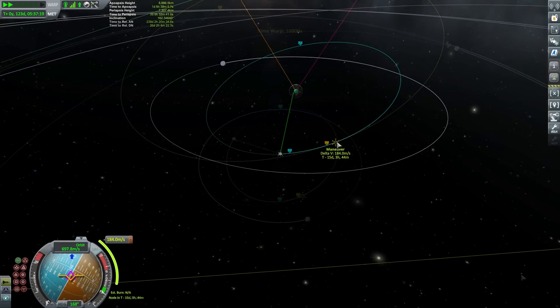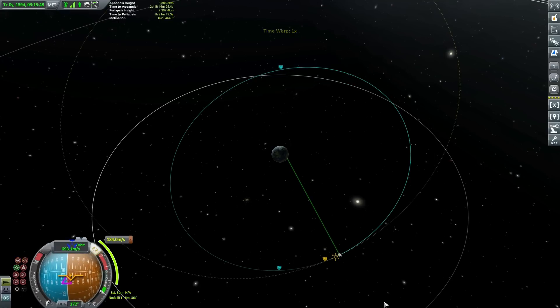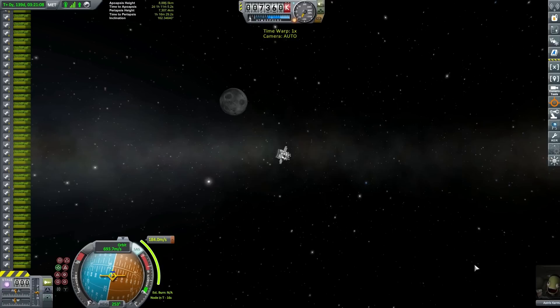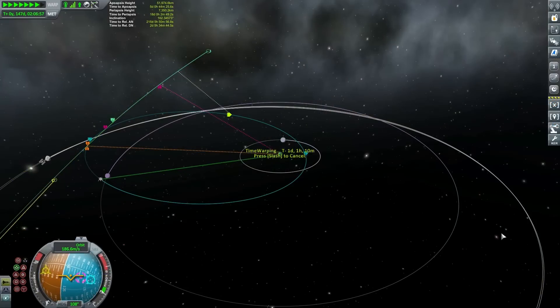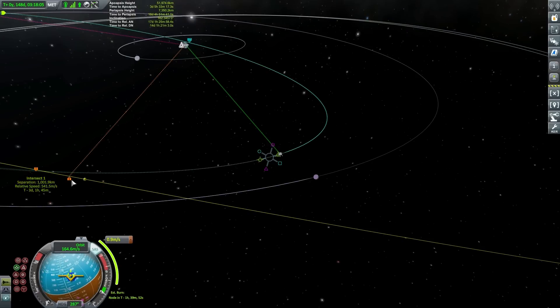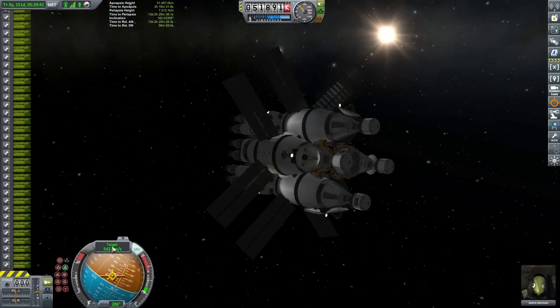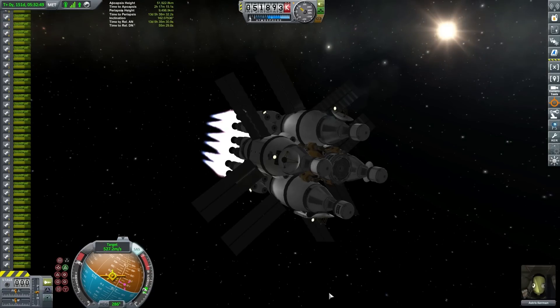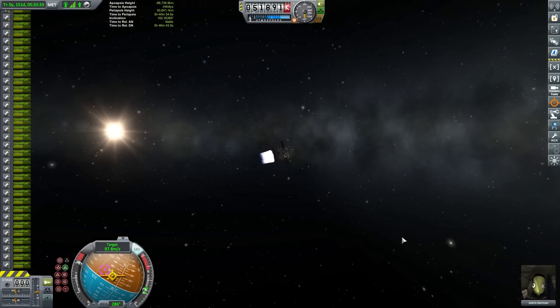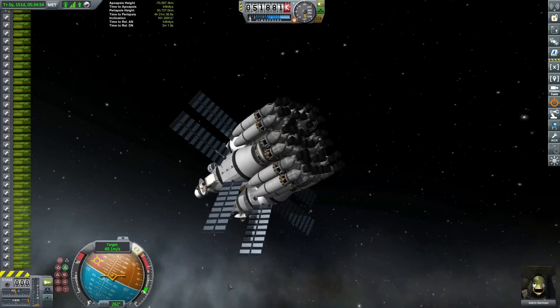That maneuver node is set up pretty well. We'll time warp until it's time to do our ejection burn — this is quite a few orbits away. Now we just need to do a short burn of just over 180 meters per second, which will only take around 17 or 18 seconds on these nerve rocket motors. Just because we have our intercept quite close doesn't mean we can't get closer, so we're doing another mid-course correction burn to match up even more closely. We're going to time warp in to that intercept marker, turn retrograde relative to our target, and wipe off all of that relative velocity. We're still around 10 kilometers from the asteroid, so we'll do a quick burn towards the target.